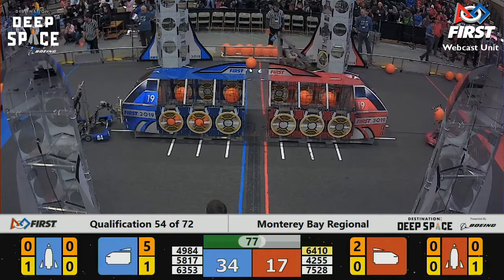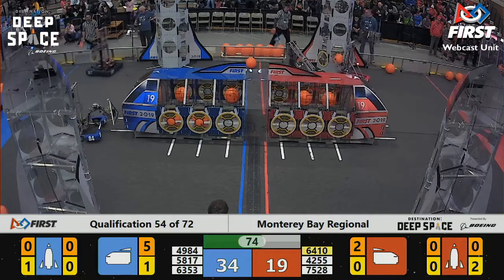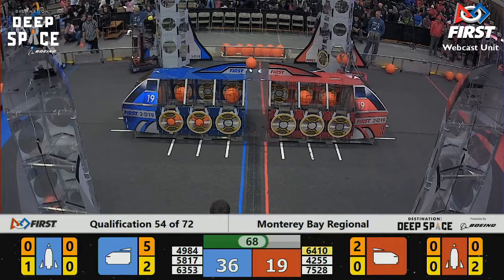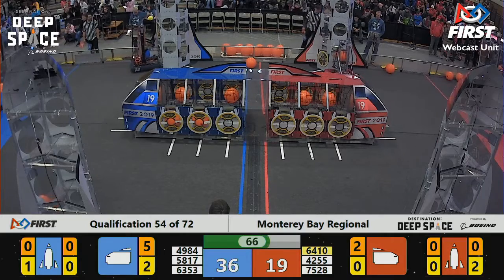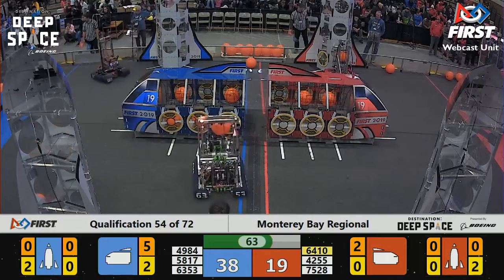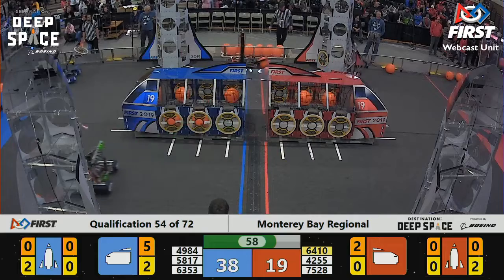Nuts and Bolt, 75-28, grabbing some cargo for the Red Alliance. The Red Alliance has the bottom of the red rocket hatched up. Now they're going to try to add some cargo, 75-28 trying to do so. That ball is not moving out of their mechanism and now it falls to the ground. They'll have to try again.